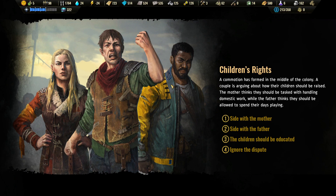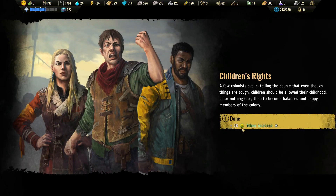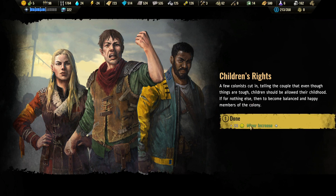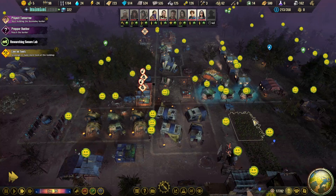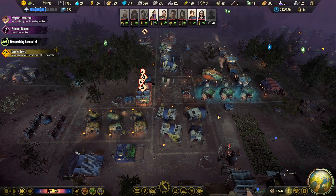Alright, let's see — listen to the father. We'll side with the father. A few colonists cut in telling the couple that even though things are tough, children should be allowed their childhood, if for nothing else then to become balanced and happy members of the colony. We get a happiness bonus and an increase in hope — perfect! Thank you guys, this is great.